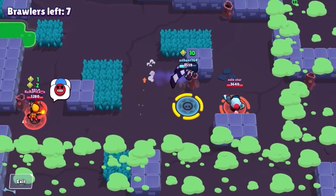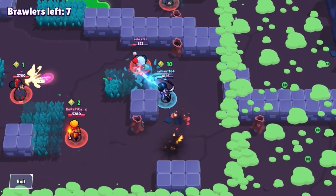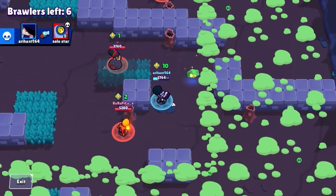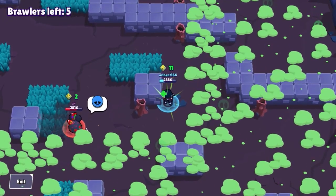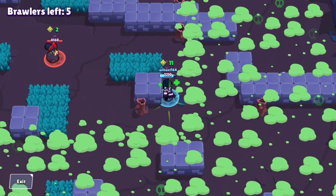Here I was cornered by three long range brawlers that were teaming on me, so I isolated one of them, jumped on them, and tried to survive — taking them out one by one. It was a bit close, but I used my super to take care of them, then left the cube because I could get sniped by the Piper. I healed up and went back into the fight.